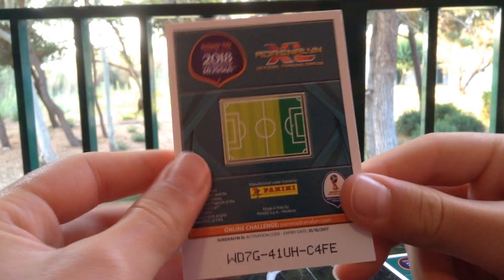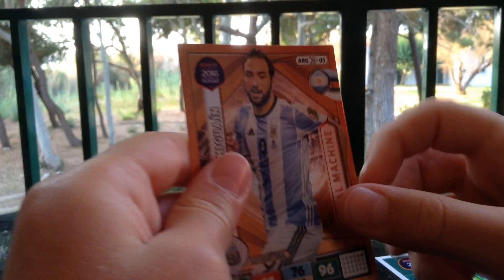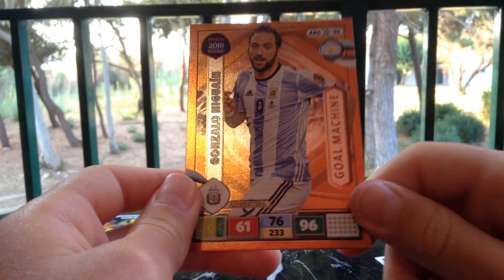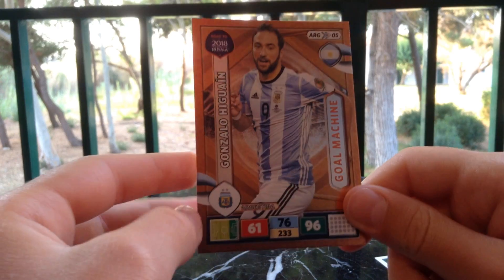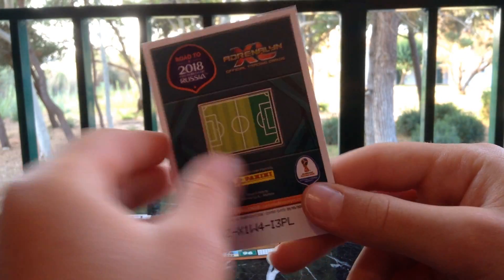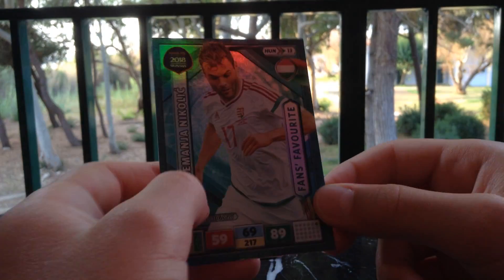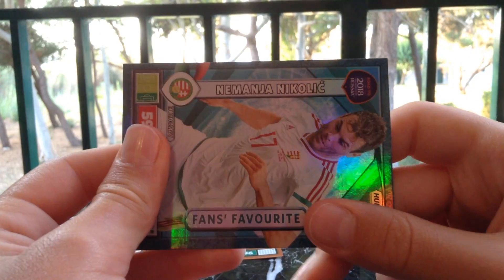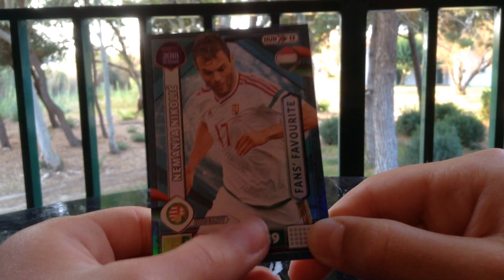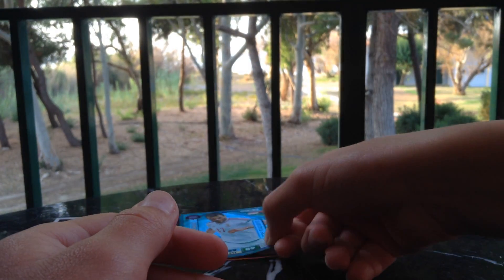We've got what looks like two striker foils here. For the shinies we do have Higuaín — Goal Machine, I'll say Game Changer. I've got that already I'm afraid guys, which is quite annoying. But he's still very, very cool — 96 attack. That is unbelievable. And last but not least, we do have a fans favourite of Nemanja Nikolic. I think I do have him, but I don't think Ben has, so it's not too bad. 89 attack. Very, very nice pack though.